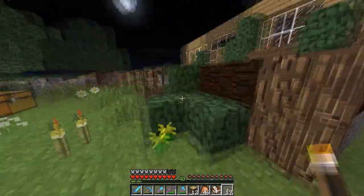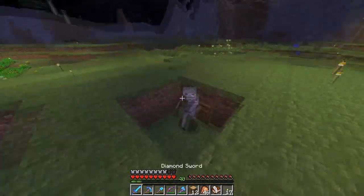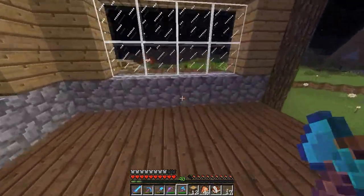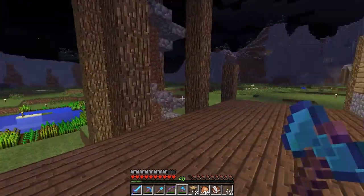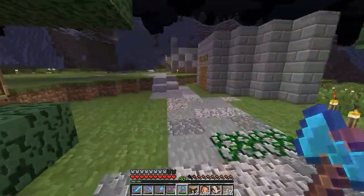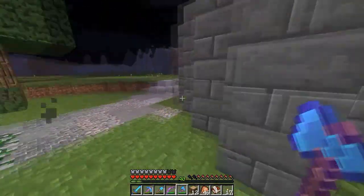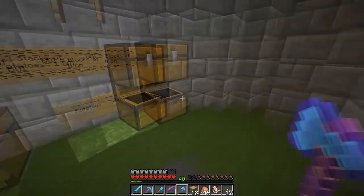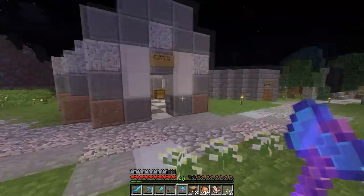We're gonna have an iron golem farm at spawn and it's gonna go by the trust system - we're hoping that nobody's gonna steal from it. We're gonna have ATMs in here and people are gonna be able to buy iron blocks in these ATMs, so it's gonna be four iron blocks in the ATM equals one diamond. The only thing we haven't decided yet is what we're gonna do with the diamonds, so make sure to let us know. Does he have any potatoes? No he hasn't.